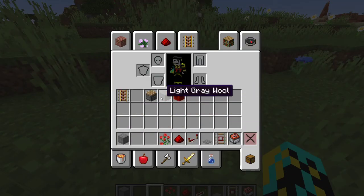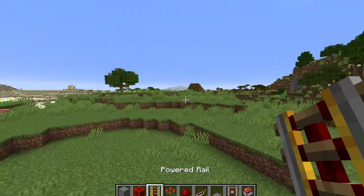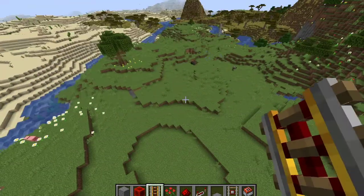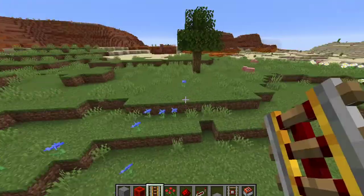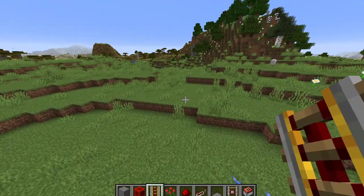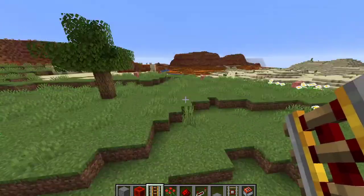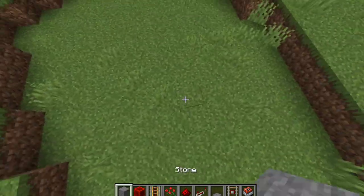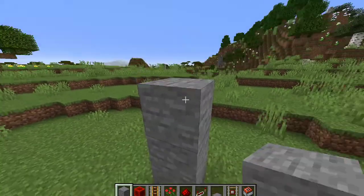Today I'm going to show you how to make a brand new nuke in Minecraft that is just as powerful, if not more powerful, than the old one. It does require more building materials and involves special rails. It's a little more expensive to make in survival. This area right here is a pretty good spot — I'm very far away from the test site because the explosion radius of this is very wide.